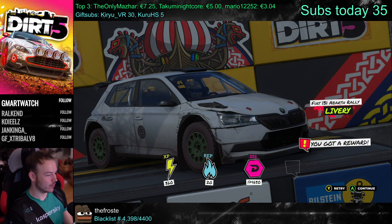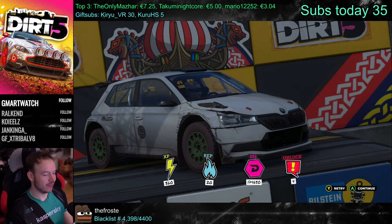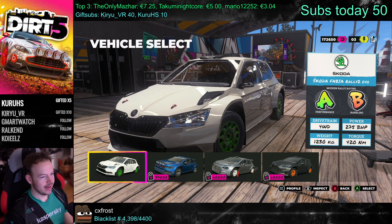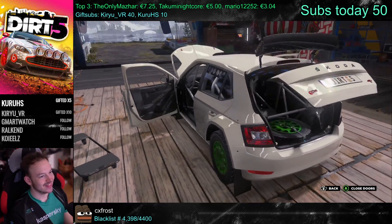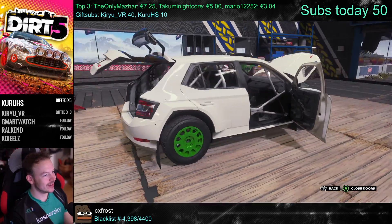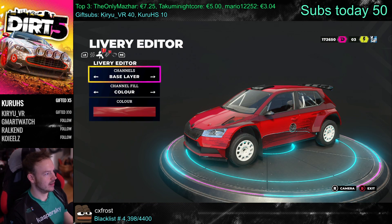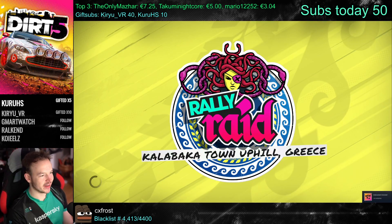We got XP, we got Appreciation, and we got Cash. And then the fourth one is Unlocks. Can I customize? Oh, open doors — cool. If you want to take a closer look at your car, you can. That's a cool feature. Livery picker, livery editor, decal editor, sponsor editor. Alright, my first livery. What do you think?